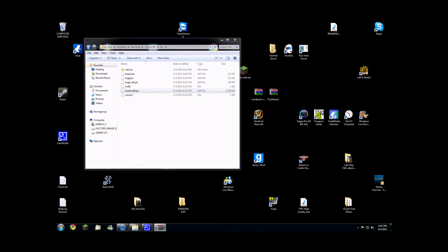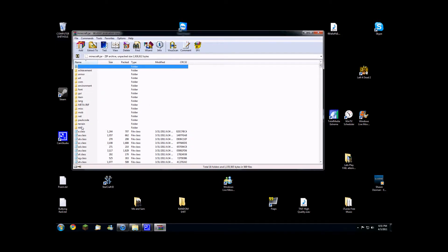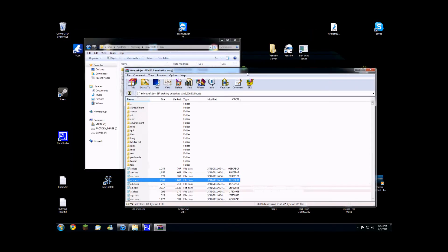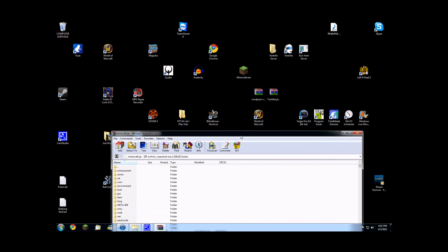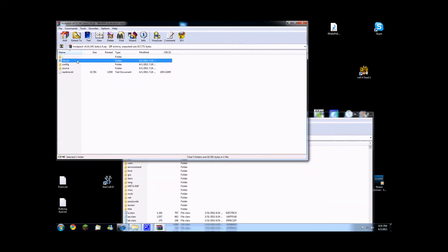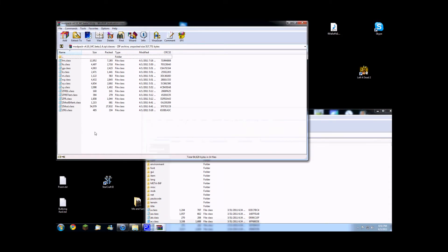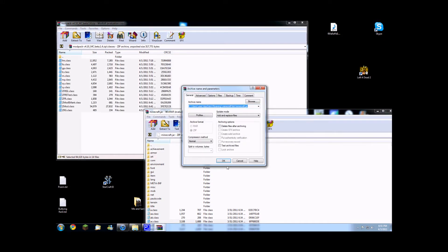Right-click and open that up. It should open up something that looks like this, with all these class files in it. Keep that open for later — just minimize it. Now open your mod pack. It should show classes. What you want to do is take all of these class files and put them all into your Minecraft.jar.